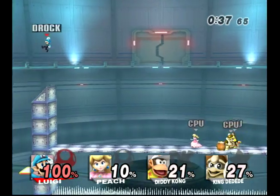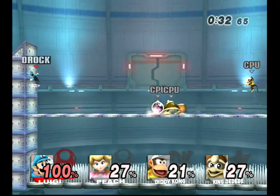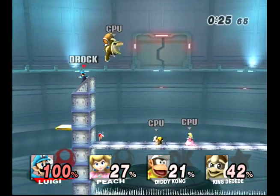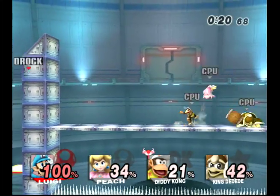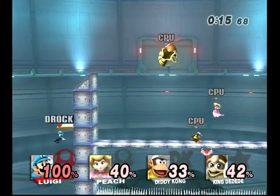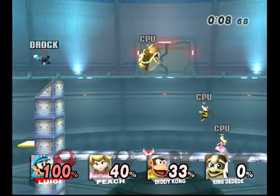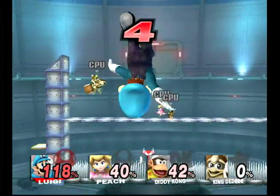Coming over to the side here, you see that I have these angled platforms, and that is specifically so that you can't grab onto them. So getting up there, even with Luigi, can be pretty difficult. And if you fall off the side, there's very little chance to get back up because you can't grab onto it. You do have this platform that moves up and down, but you could be a little out of luck if it's a little too high. But anyway, this is Showdown Bridge.